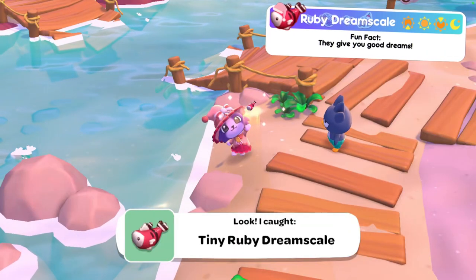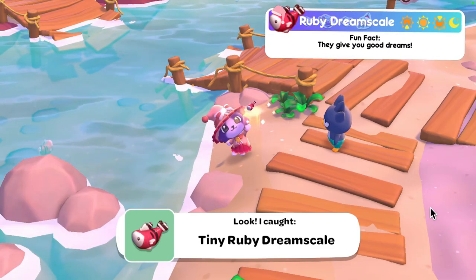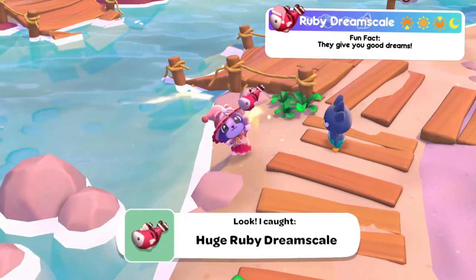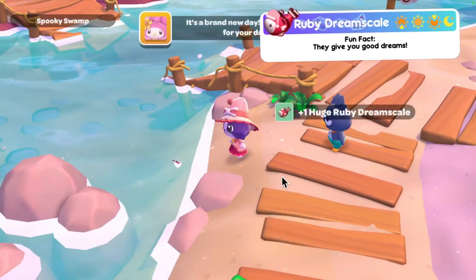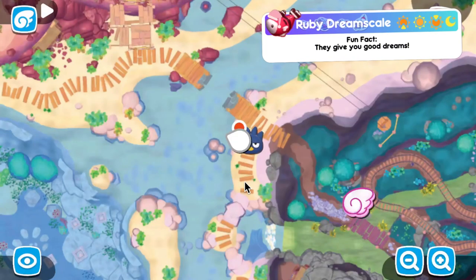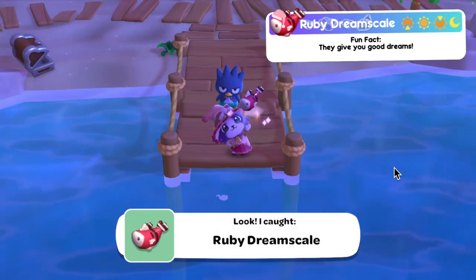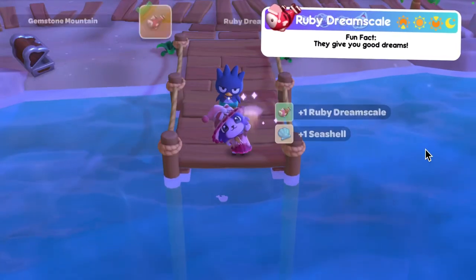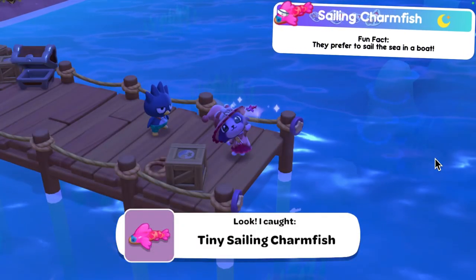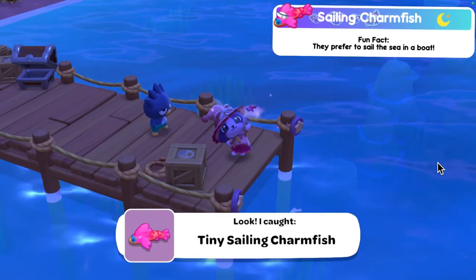Moving on to the ruby dreamscape — available at all times; I found the regular at evening and the large and tiny during the day. The tiny and large ones are in the ocean around where the broken bridge is, not too far from the ghost tour ride mailbox. The regular one can be caught on Gemstone Mountain's pier.